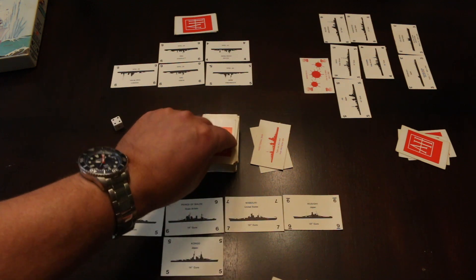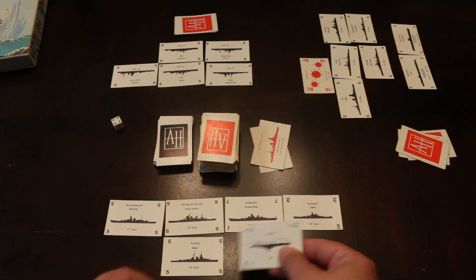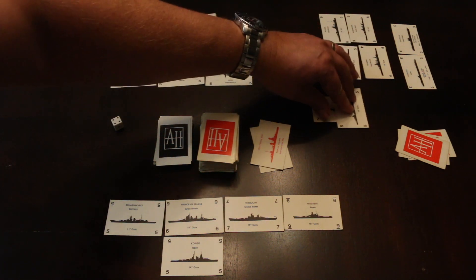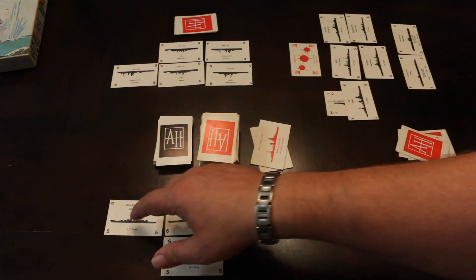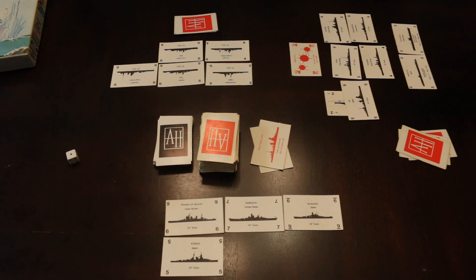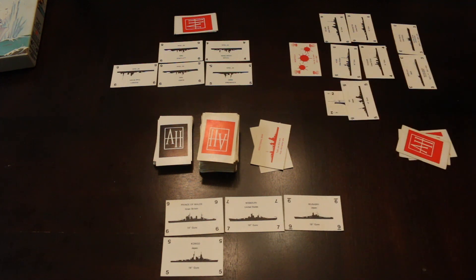This player goes first — he draws a card and gets a 16-inch salvo that does two damage, so he places it on a target ship. Since he played a card, he doesn't have to discard. The next player has two aircraft carriers, so instead of drawing he attacks with them. He rolls a one with the first — that ship is sunk and goes into his deep six pile for victory points. His second aircraft carrier fires at the 18-inch gun ship, rolls a six — nothing happens. His turn is done.